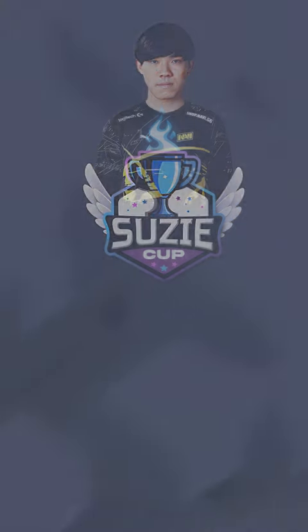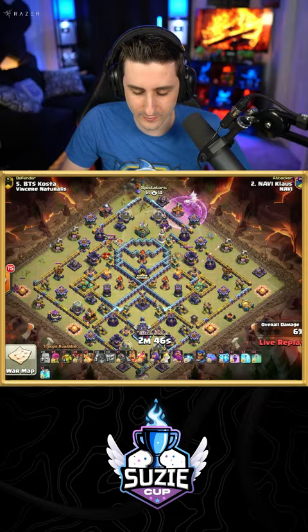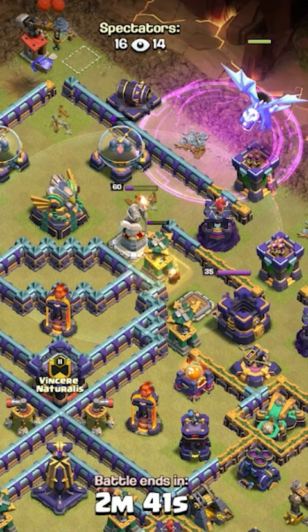Klaus is in with some Super Dragons, taking out the air defense. He rages up this E-Dragon to get some chains, and he can damage the Grand Warden Altar.